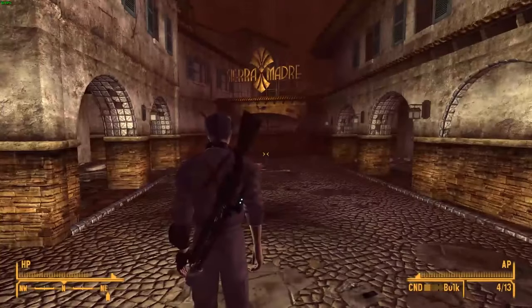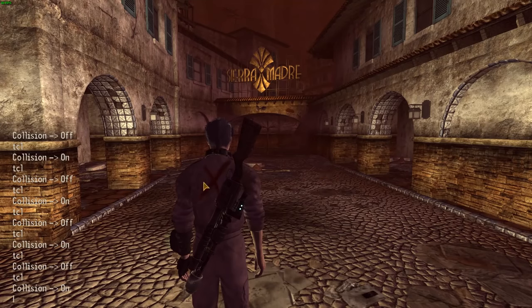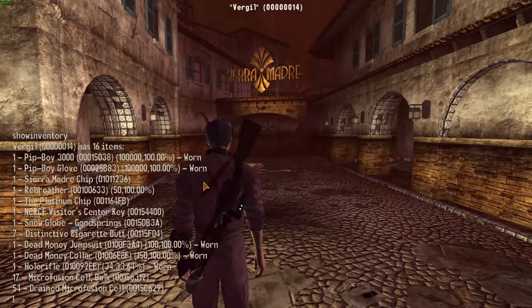The first thing that you want to do is go into third person mode. Open up your console, click on your character, and then type in 'show inventory'. This lists all the current items that you have in your inventory, and then you'll see Dead Money Collar right over here. Then type in 'unequip item' and then type in the code that's provided.